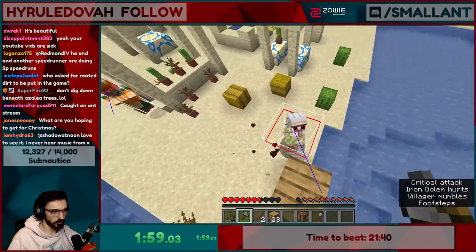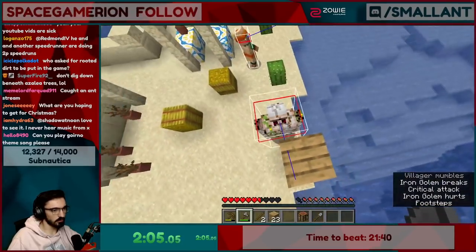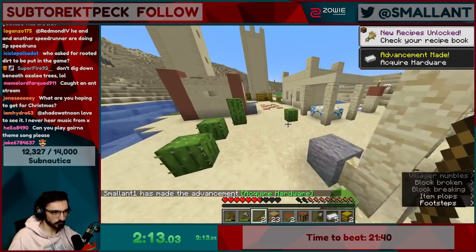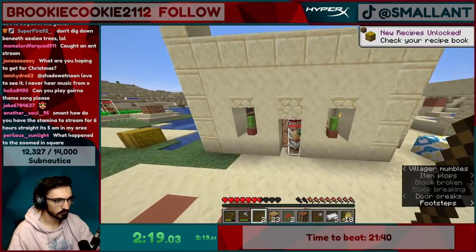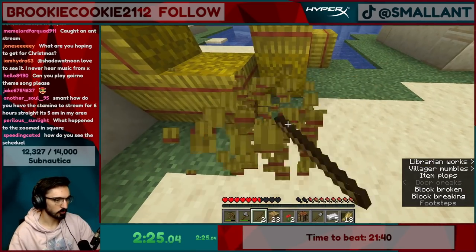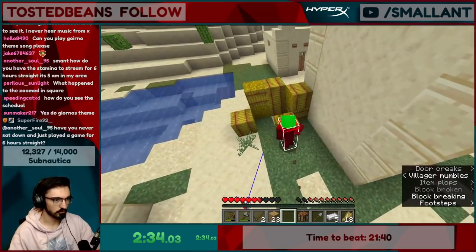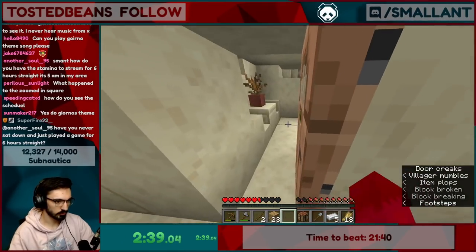I'm killing the big man so I'll tell you how much I get. We got five from him. I'm going to smelt some iron. What happened to the zoomed-in square? He's doing that strat so he has the square this time — or he might be good enough that he doesn't need it. I'm doing it as a crutch mostly. That's probably enough food for both of us, I'll split it in half.